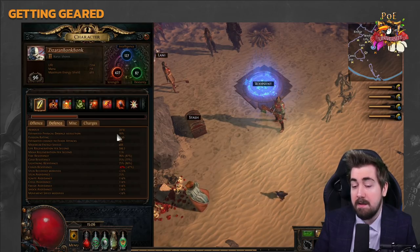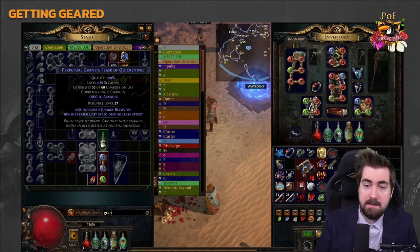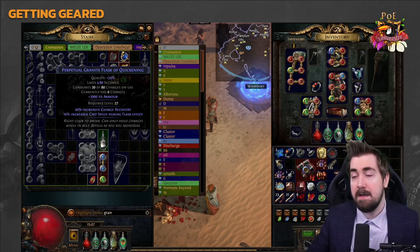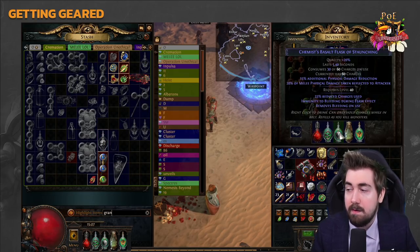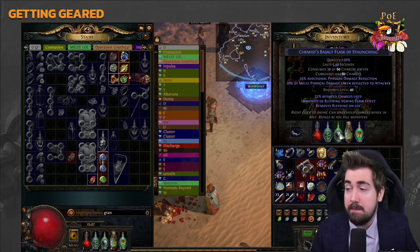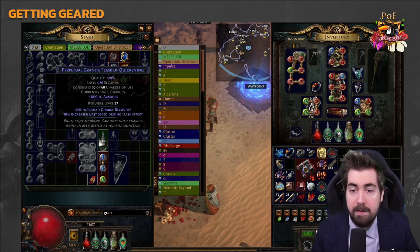Armor excels when you're taking multiple small hits. A Granite Flask, which gives 3,000 armor, is exceptionally strong during the campaign. Armor is by no means bad — it's a very good stat for mitigating physical damage. You also have access to a Basalt Flask, which gives 15% additional physical damage reduction, and that works almost exactly as stated: if you're about to take 1,000 damage, it shaves off 150.